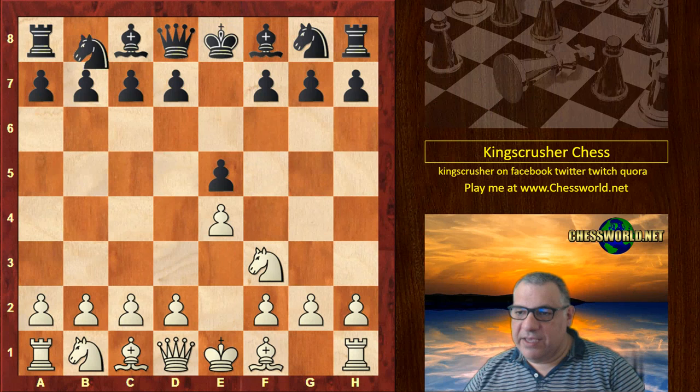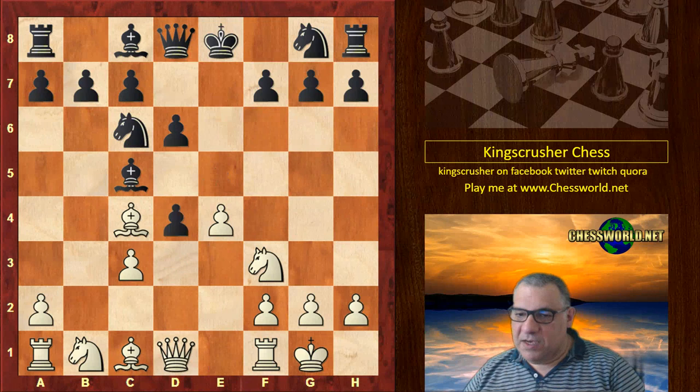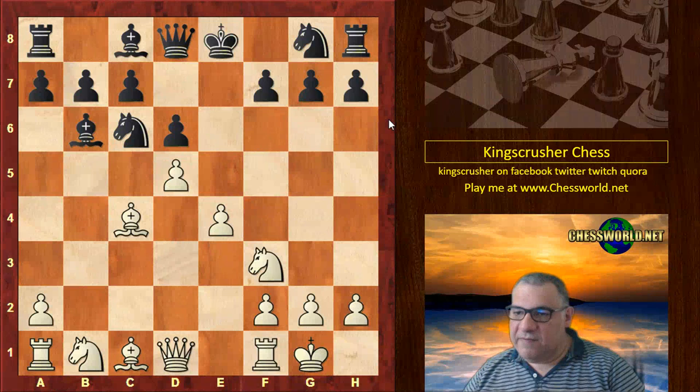E4, Andersen. We go into the B4 gambit known as the Evans Gambit. White is constructing a center quite quickly. We have E takes, C takes. You'll note also that without the B pawn, this bishop can either go here or here, sometimes with effect on these two diagonals.